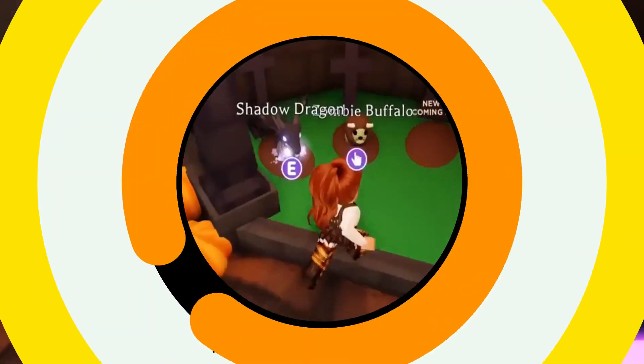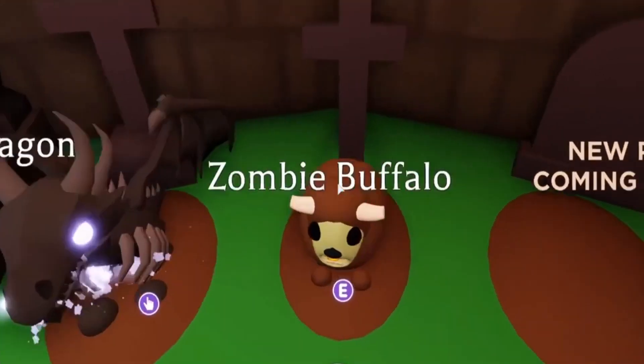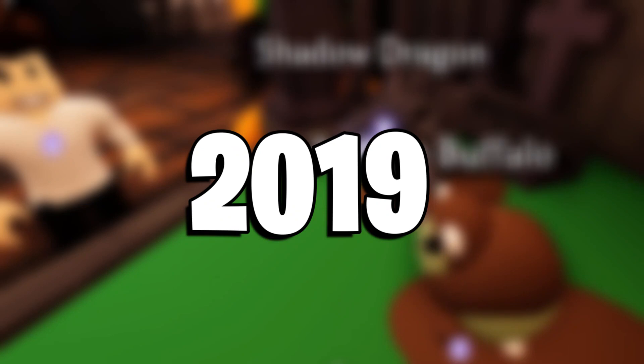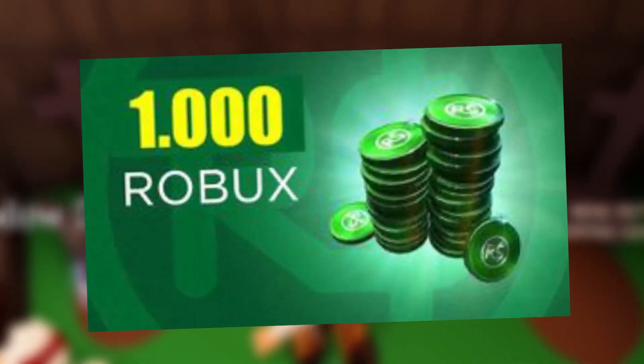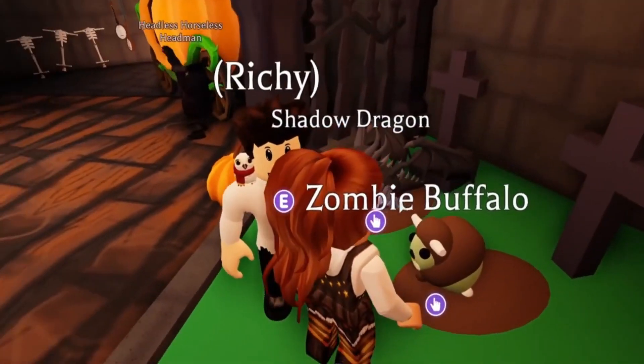The ribcage of this pet is not exposed like the Shadow Dragon and has sharp teeth. Number 4: Shadow Dragon. Next on our list is a limited developer product and Robux pet named Shadow Dragon. It was released during the Halloween event in 2019 where it was obtained by buying the Game Pass for Shadow Dragon worth 1,000 Robux. Just like Frost Fury, you can only obtain this pet through trading.